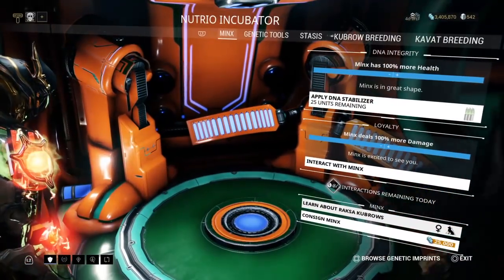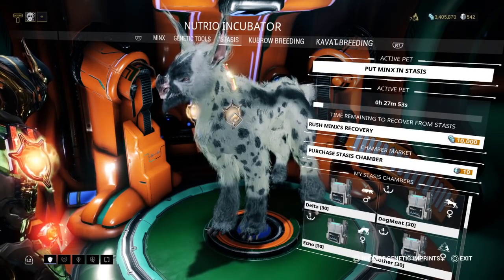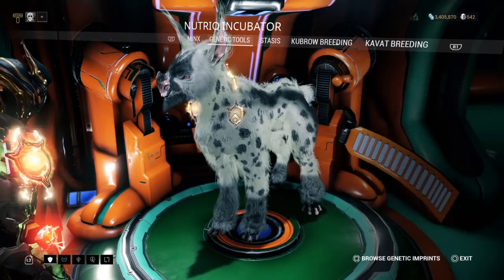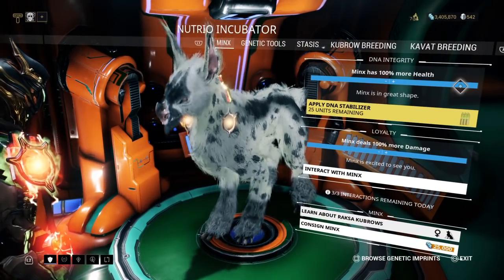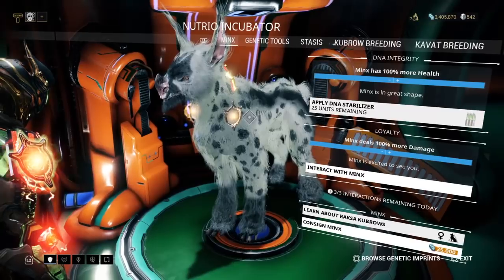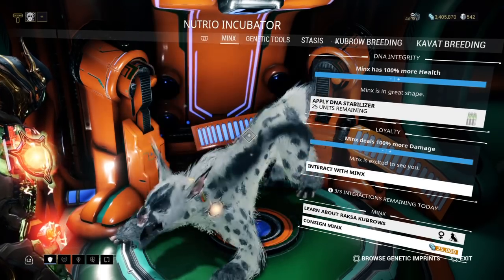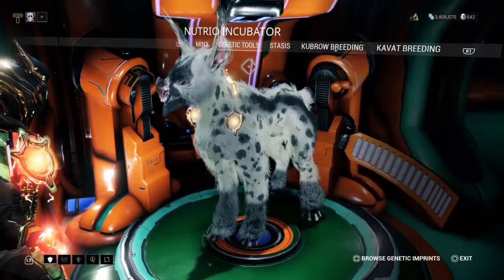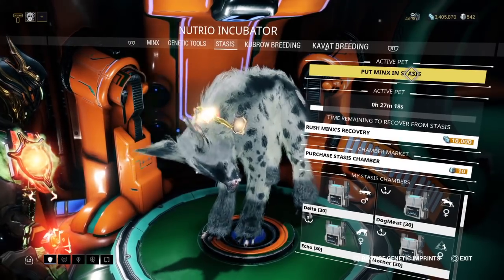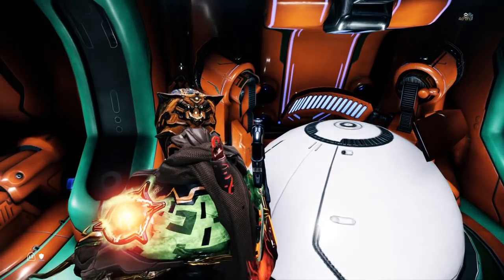Something I want to stress: your pet can die. Not in a mission — if it passes away in a mission, when you return to your orbiter it'll be fine. But if you don't log into Warframe for an extended period with your pet wandering your orbiter, you'll come back to find it expired — Ordis will break the news. If you're not logging in for several days, put your pet in stasis. It costs nothing and it's good insurance.